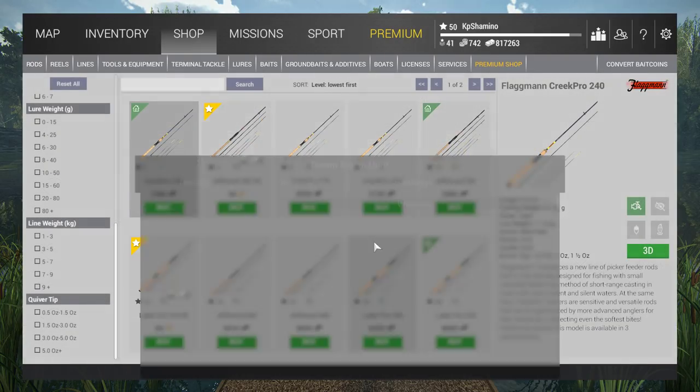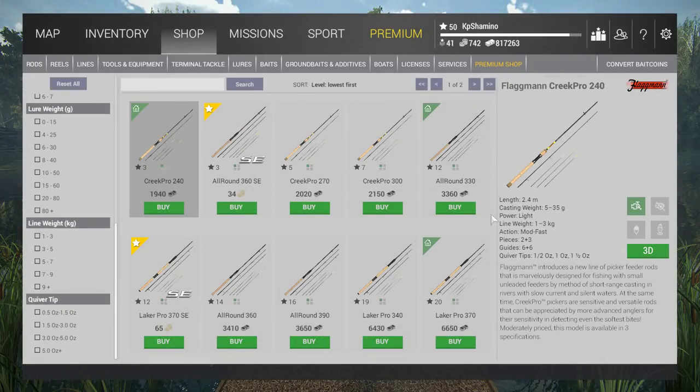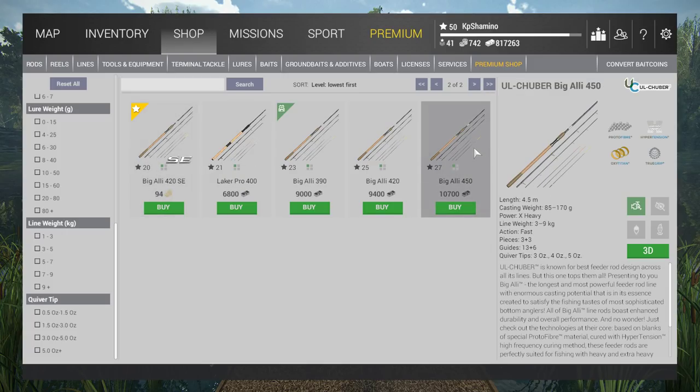If you go to the shop and look at feeder rods, the highest test — the heaviest one — is level 27 and it only goes to nine kilograms. Feeder rods are used most of the time for small fish like bream, barbel, small carp, drum, or walleye. If you see a competition for bream, most of the time you're going to need a feeder rod.